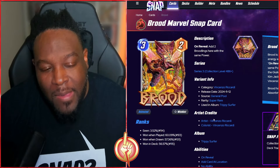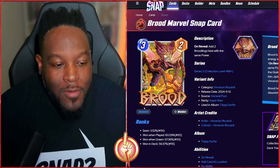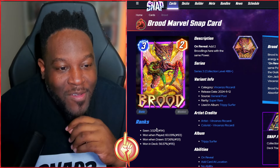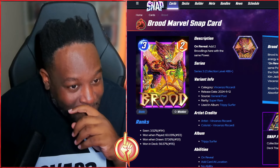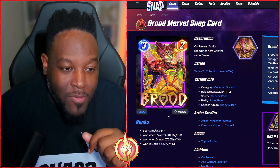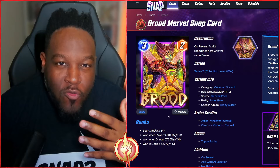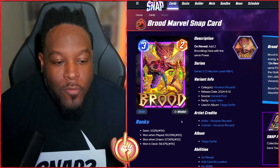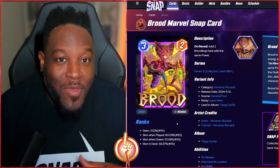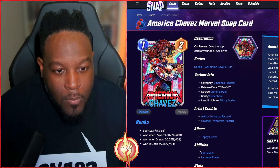Then we have the Brood, which is a staple in Surfer decks. The animation shows the extra Brood and the green colors — still looks creepy. I love the colors here. I'm very happy to see this new artist in Marvel Snap. This is a great art style. For those just diving into Snap, when the shop takeover happens, you pick up these cards and you've got a Surfer deck to compete with the best.